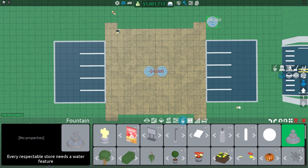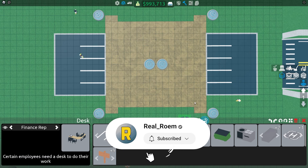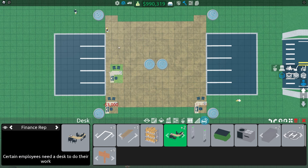Now you will need to place fountains like I do right here — four in each corner and two in the middle.